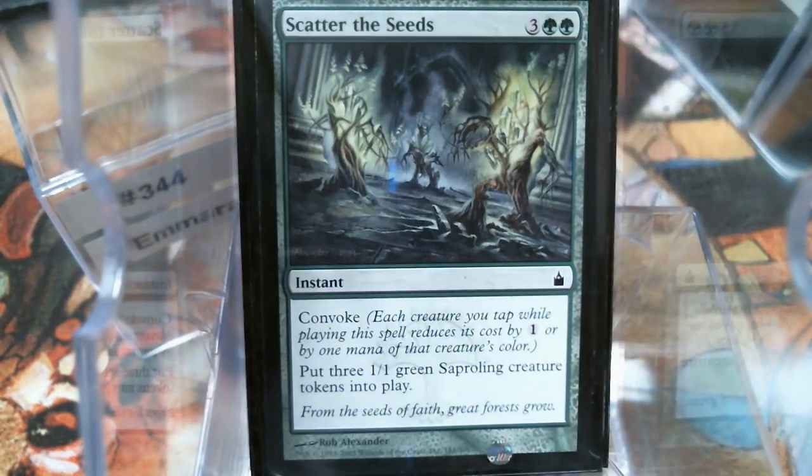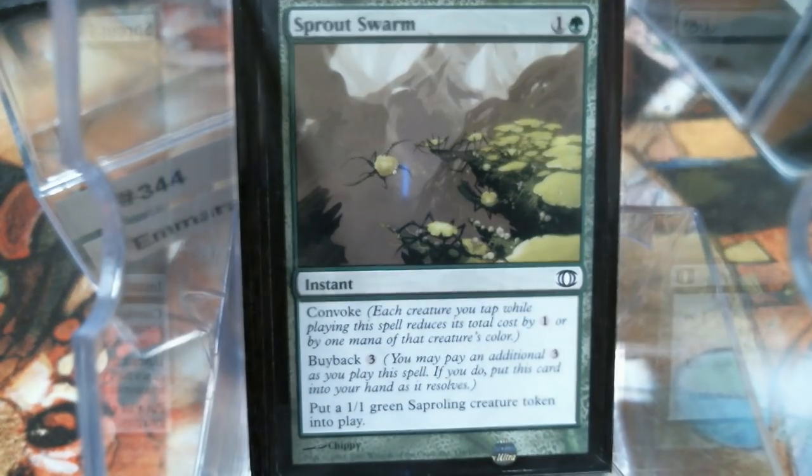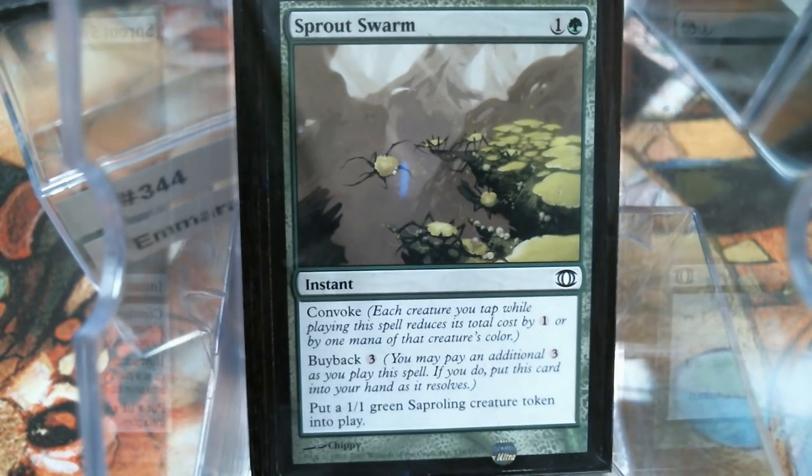Scatter the Seeds has been around since the original Ravnica — it's just good. You can instantly pop out some blockers. The beautiful part about this is it does have Convoke — you get those three Saprolings, and then you can immediately use those three Saprolings to Convoke something else. We build decks with interactions and synergy in mind, and then we really don't realize it until we're playing it.